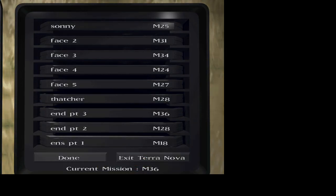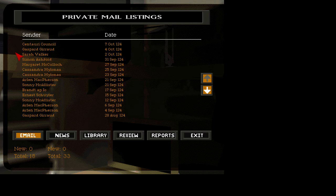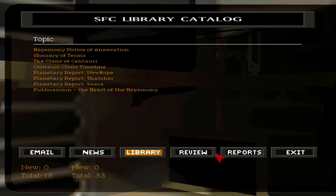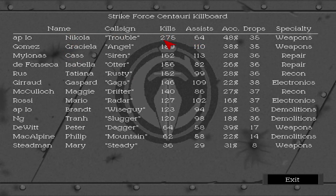Welcome to the finale of Terra Nova. We have about two or three missions left. Making sure we're recording — recording looks good. Let's go back to full screen. No new medals or anything; I didn't have the best performance on some missions, but that's okay. Look at Gomez — killing it again. Look at the assists on her though. Melona's good too. I think I'm right to leave Stedman behind — she's only been on eight drops. MacAlpeen is a good solid demo guy.